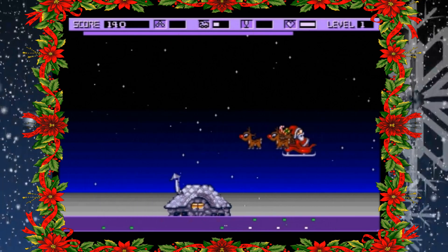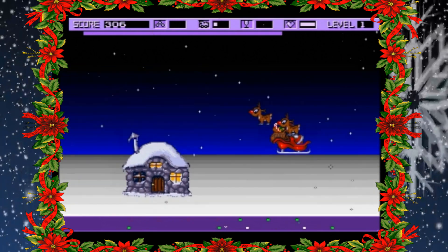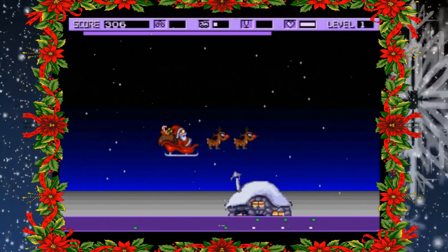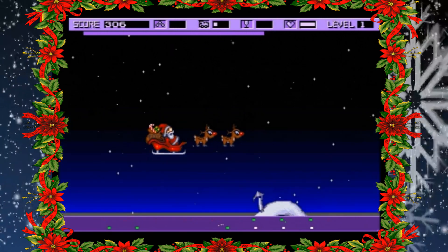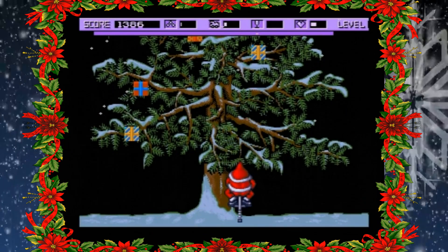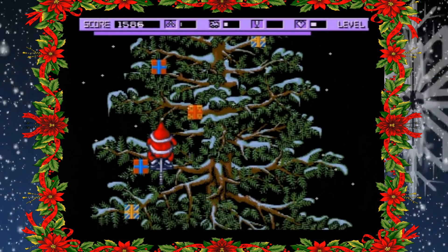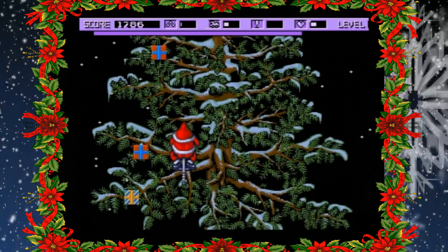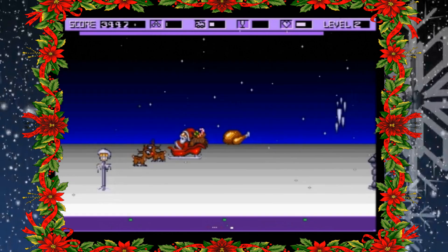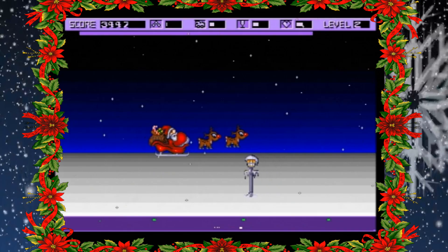You control Santa himself as he rides his trademark sleigh over the rooftops and must drop presents onto the houses below while avoiding enemies. Santa has snowballs which he can use as projectiles and has to avoid falling icicles. It can be pretty difficult to aim the presents accurately as Santa throws them behind the sleigh and there isn't a whole lot of room to manoeuvre. Bonus levels see Santa on a pogo stick bouncing progressively higher to grab presents off a Christmas tree, but the controls here are perhaps even more frustrating than the main game. The sound effects aren't great and the gameplay is very repetitive, but as a bit of free fun for Christmas it was a bit of a laugh.